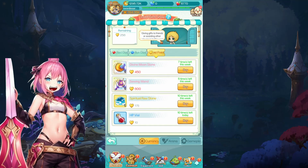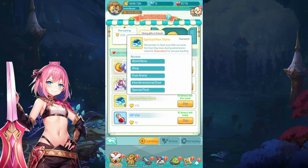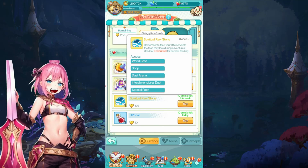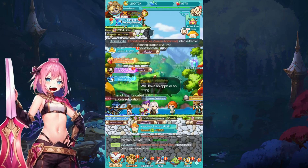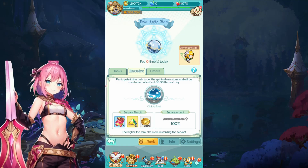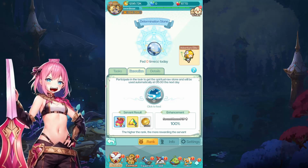For the friend points shop, I don't have a lot yet, but the spiritual raw stone can actually be used for grading your metal — upgrading your servant reward.